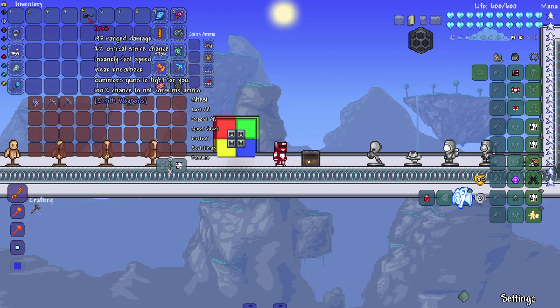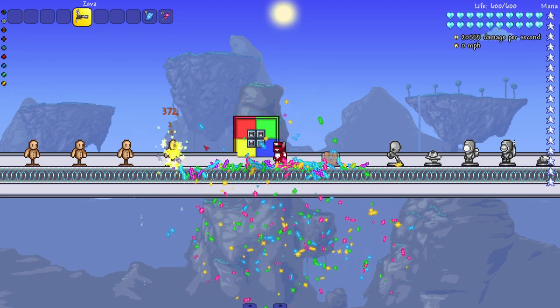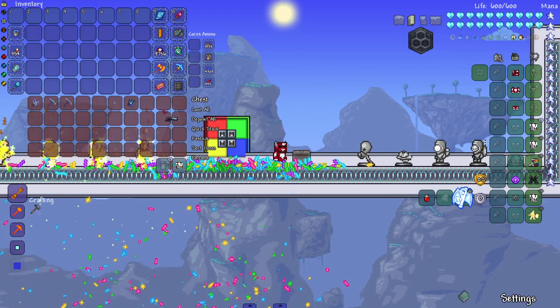This gun is called Zeva — it summons guns to fight for you. The reason I'm starting with this one is it's the exact same thing as the original Zenith gun. I don't know why it's called Zeva, but there you go — that one's done.